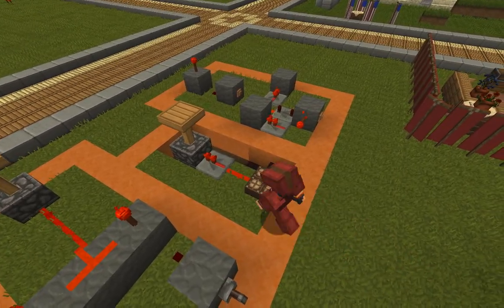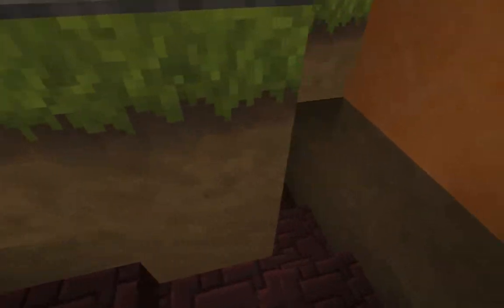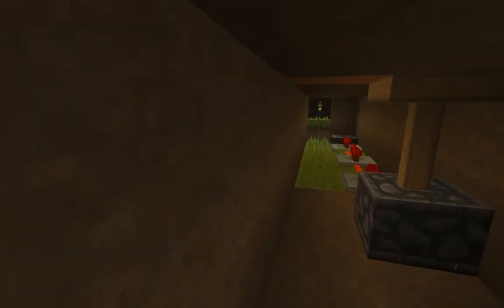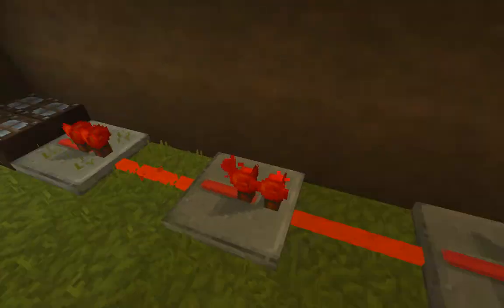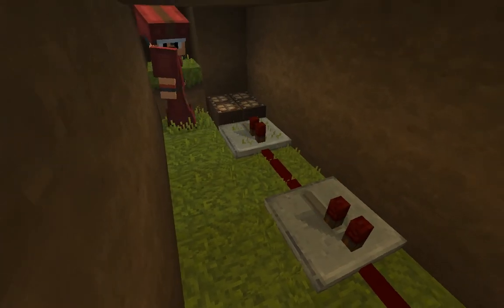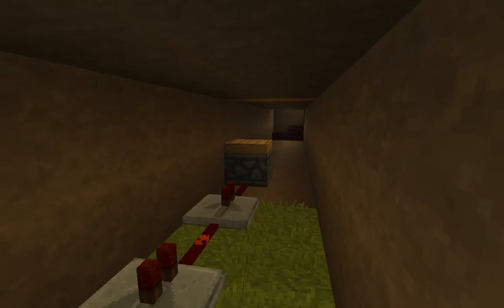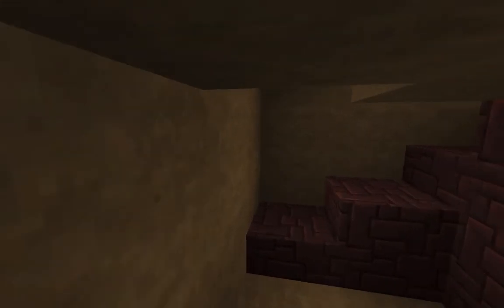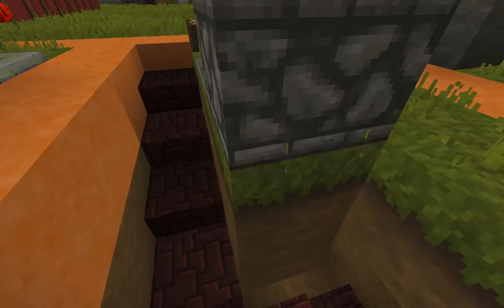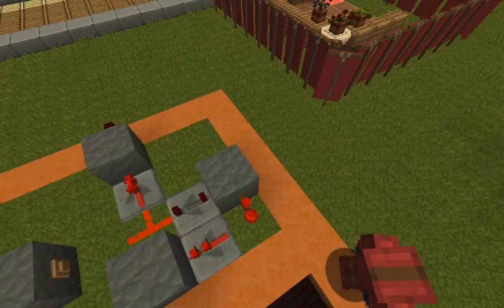Over here we have a solar setup. If we go down here, see there's no sunlight down here, correct? Mm-hmm. However, this is still getting powered. You know why? Now it's not getting powered. Look behind me. See that? Yeah. Because it's using power from something that I made. So there's sun power and torch power.